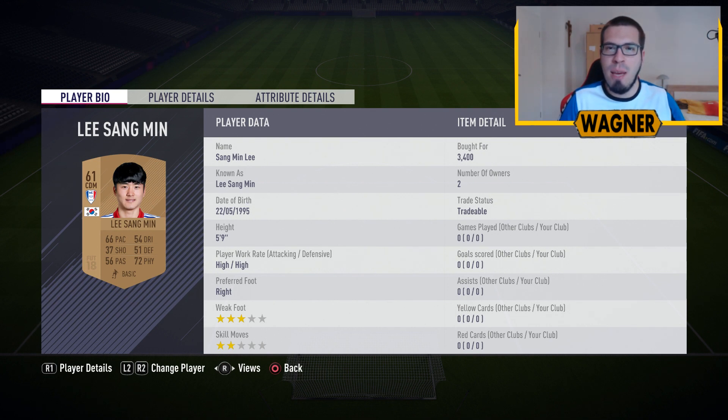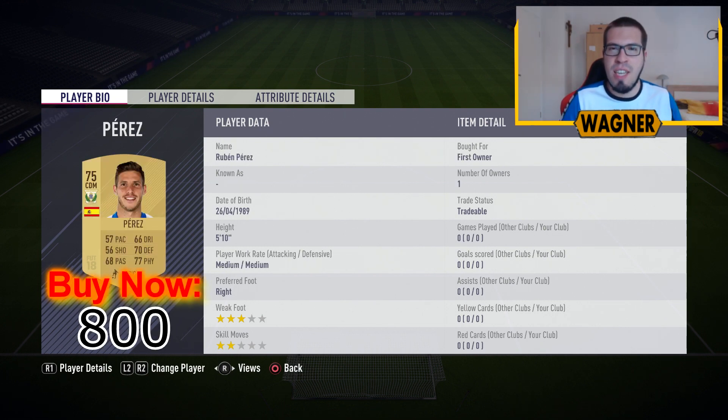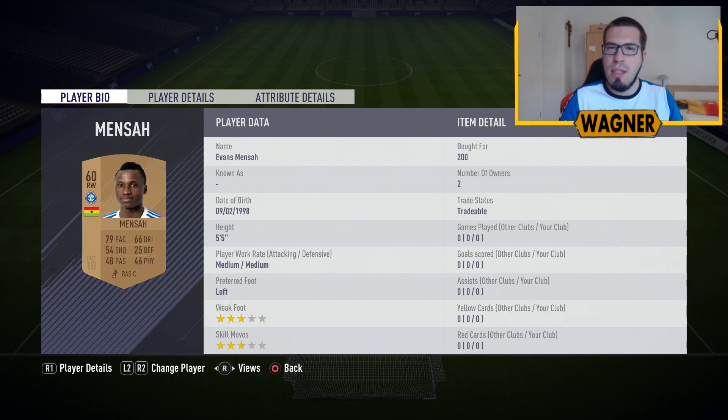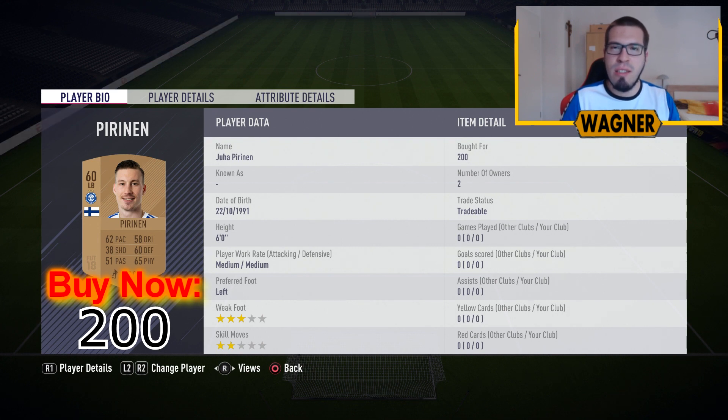Then the most expensive player, the CDM from Suwon Samsung, the 61 rated Lee Sangmin, 3400 coins. Back to Liga Santander, next is the 75 rated CDM Ruben Perez, 800 coins. And then we have 4 players from Helsinki — first the right midfielder, the 60 rated Evans Mensah, 200 coins. Then a left back playing left midfielder, the 60 rated Juha Pirinen, 200 coins.